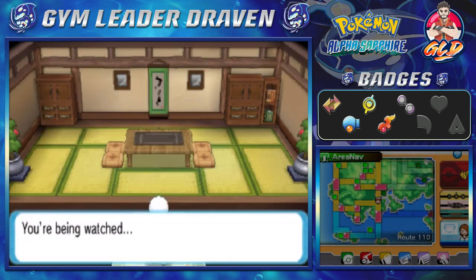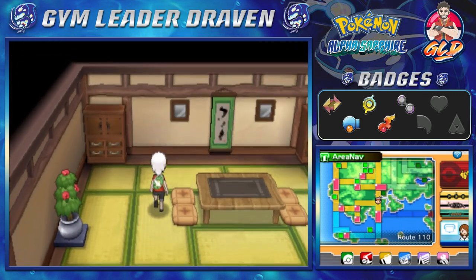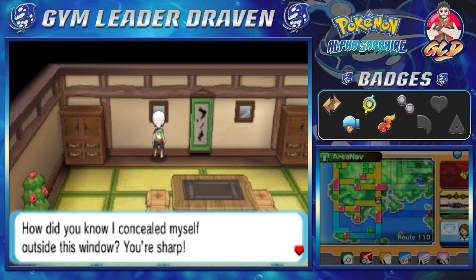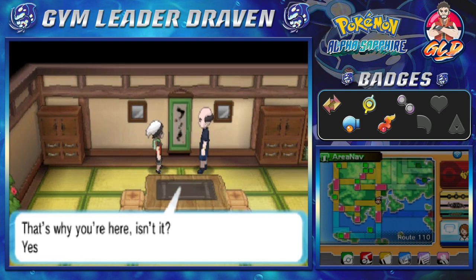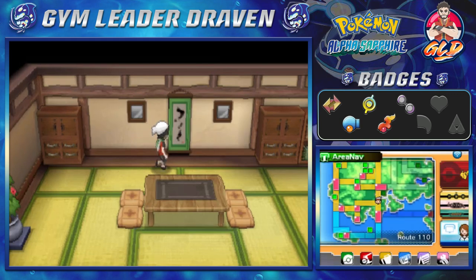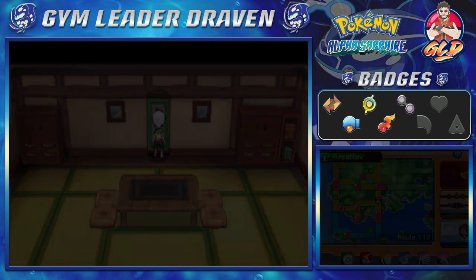In this one right here, you're definitely going to need the Strength technique because this guy is tricky. The next place you need to find him is right there in that window. He's thinking he's slick right here, but nope, you're not slick at all. Let's go right ahead and continue on this little side quest by outsmarting the trick house guy. Let's go through this little scroll right here.